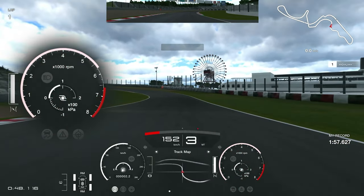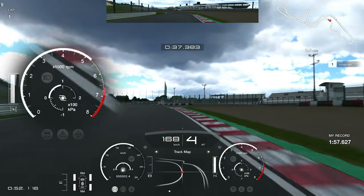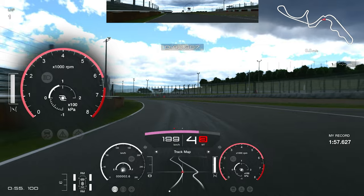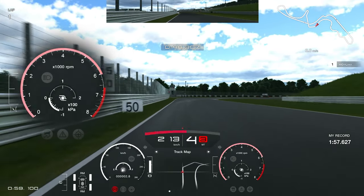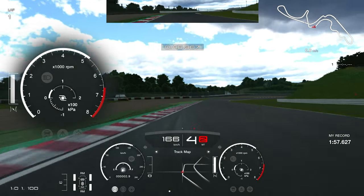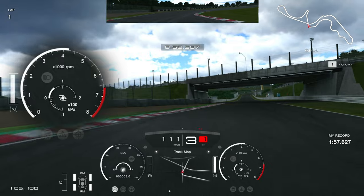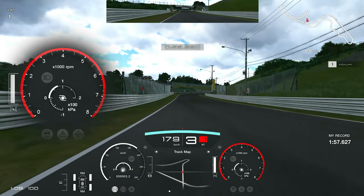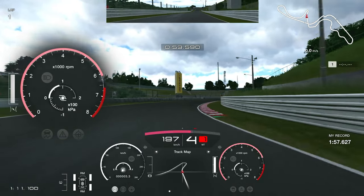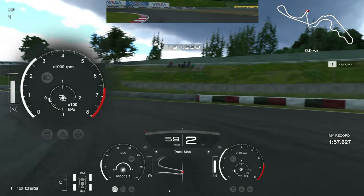I'm using the BMW M3 here. You can see that when I'm getting out of certain corners I'm going into a higher gear and then putting the throttle down. This prevents the car from understeering too much but also gives me one less shift to do in the later stages of the turn. So I'm saving myself a little bit of time on the upshift — maybe 20–30 thousandths of a second and just a little bit on the acceleration.